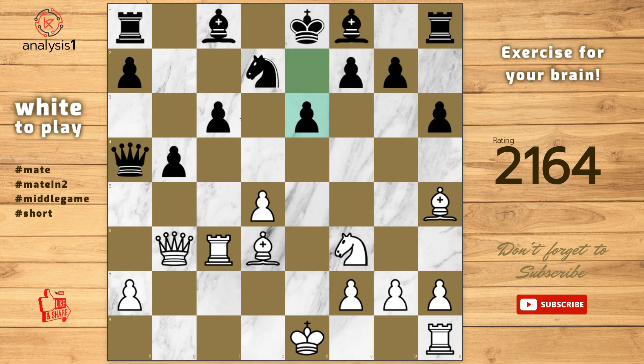The best move in this puzzle position is Queen takes pawn, check. Bishop to e7. Queen takes bishop. Checkmate.